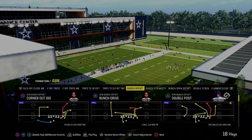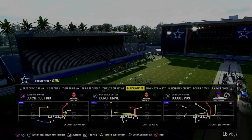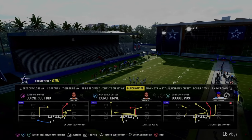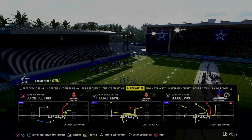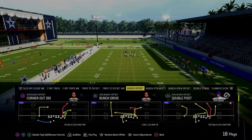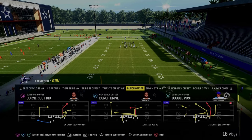The next play on our list is Double Post. This is not in Gun Bunch Offset — it's only in the Eagles and Colts playbooks. This might very well be the best play in Madden 24. I'm going to give you two or three setups out of this play to obliterate man and zone coverages.